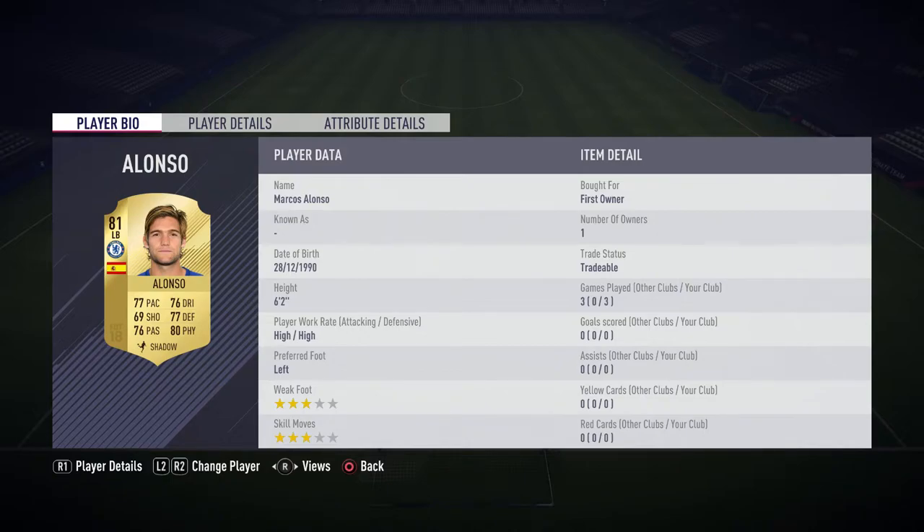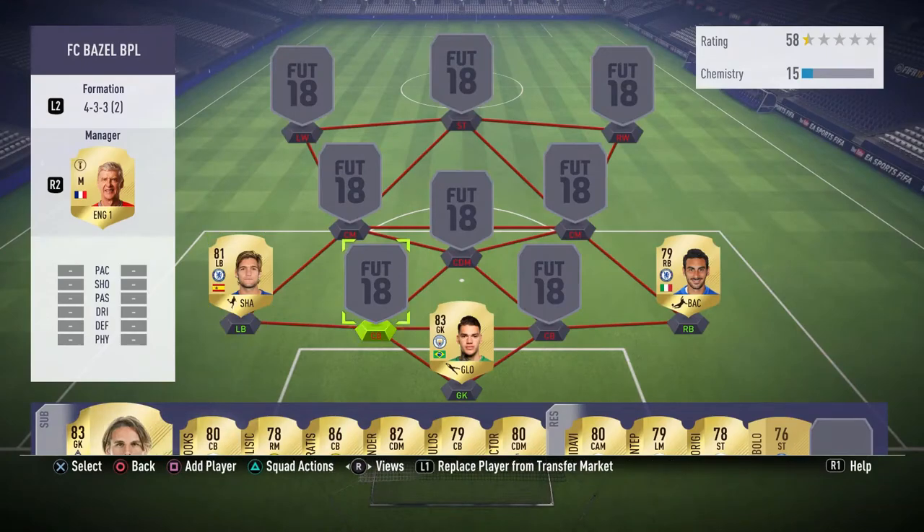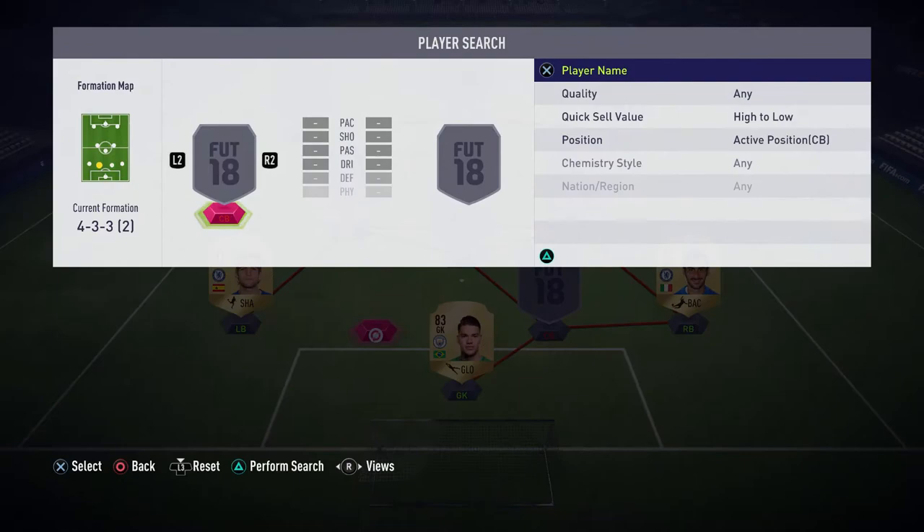On the other side we've got Marcos Alonso — I packed him as well. He's also got high/high work rates, six foot two, with 80 physical, 77 defending, 77 pace, 76 dribbling, and 76 passing. I put a shadow chemistry style on him so he gets an increase in pace and defending. Like last year, he's proven to be a very good card in Ultimate Team.